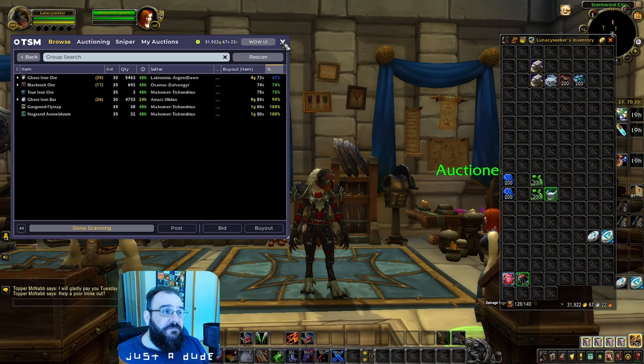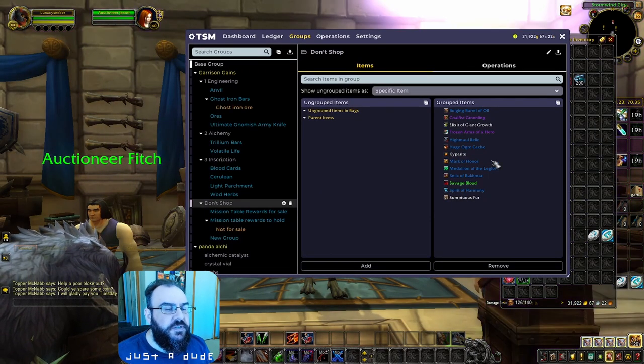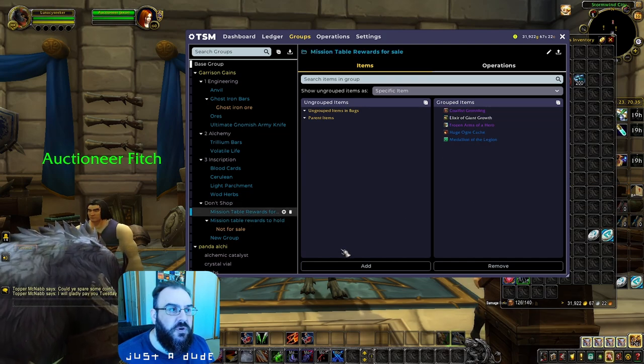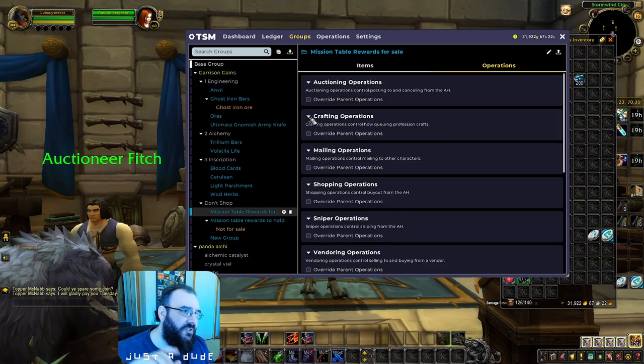That's the basics of setting up your shopping strings. Always go back to your group and set up shopping strings individually for each group before setting one string for a bunch of different groups. You can do that, but you need to understand it a little better first. Now I want to touch on the 'Don't Shop' category — I don't want to run any shopping procedure on this, but I do want to sell these items, so we need to create that auction house process for selling.